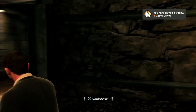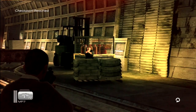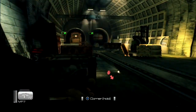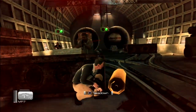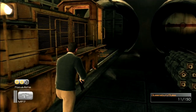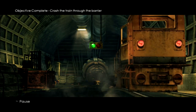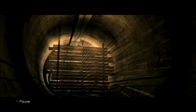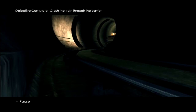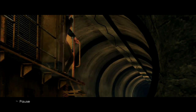Look at all these moving parts — after Wheelman this is so refreshing. The explosives are highlighted even after they've been tossed all over the place — they're still active. When you blow up the first one it just scatters the rest, it doesn't actually blow them all up. And we'll find out where this train is going next time. Excellent.